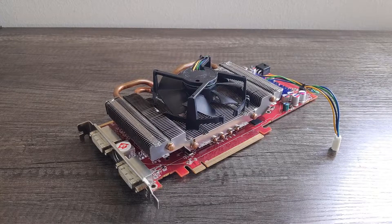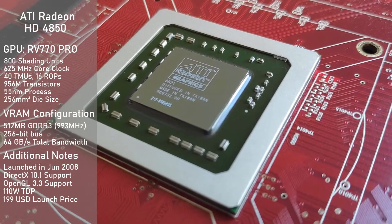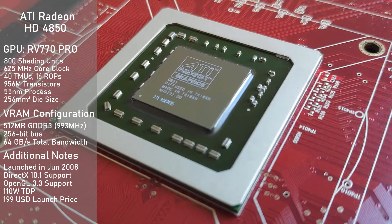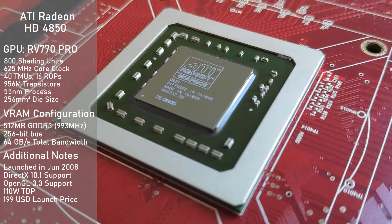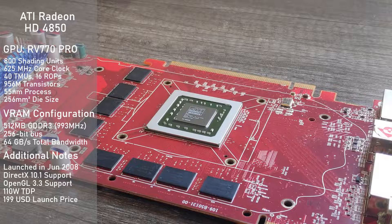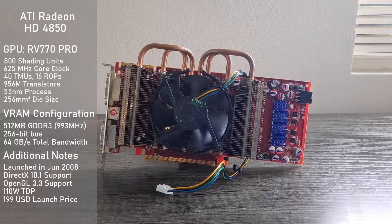To start off, we'll get into the specs of the Radeon HD4850. It's using a slightly cut down RV770 GPU dubbed RV770 Pro, which has 800 shading units and is clocked at 625MHz. Its memory configuration consists of 512MB of GDDR3 clocked at a fast 993MHz, running on a 256-bit bus for a total memory bandwidth of 64GB per second. As to be expected for a Terrascale 1 card,